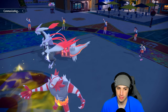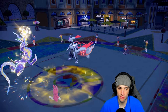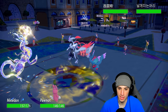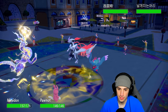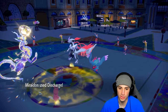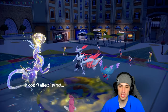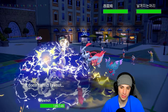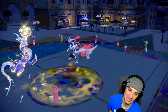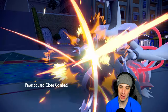They withdraw Incineroar — no Protect from Kieran would have been massive. They go into Flutter Mane with Proto Synthesis boost. The Discharge should fly: Palmont Volt Absorbs, we have Electric Terrain boost, STAB boost, Tera boost, and Choice Specs boost — we're dumping on Flutter Mane. Close Combat can finish off Kieran, super effective base 120, and Palmont finishes it off. Lovely.